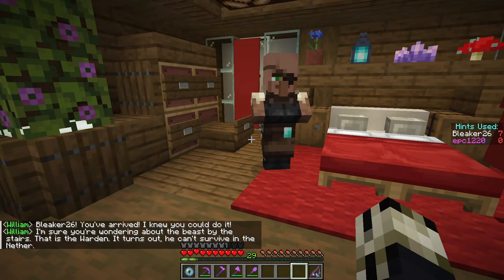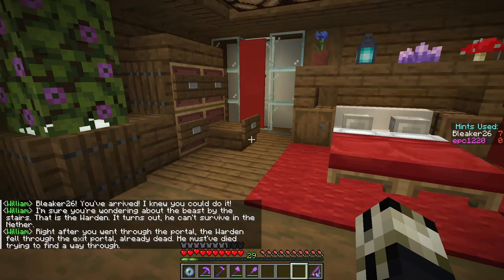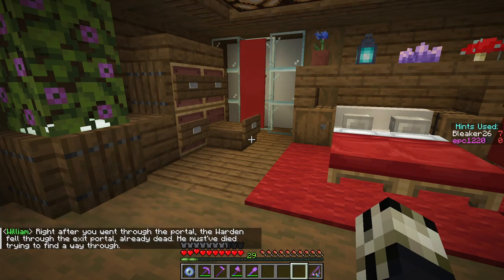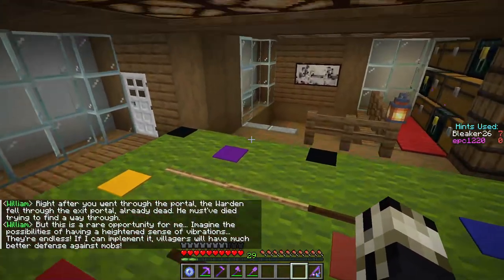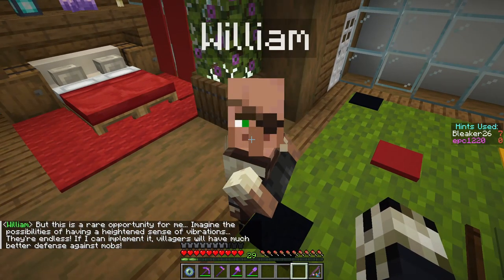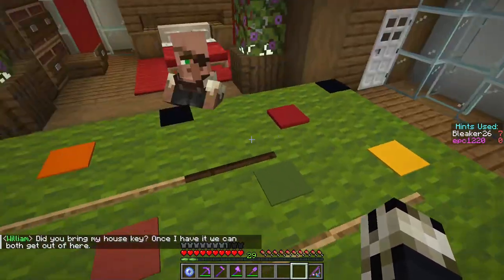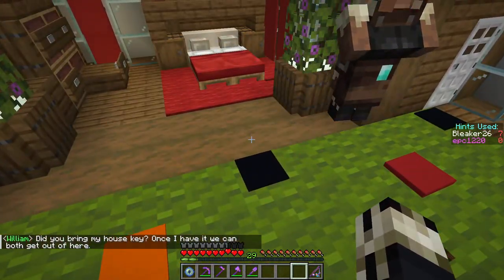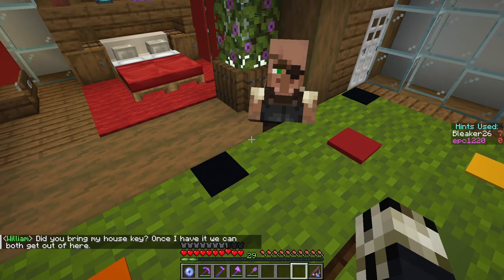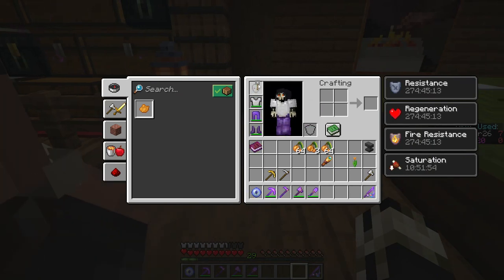Thank God I've arrived. 'I'm sure you're wondering about the beast by the stairs. It turns out he can't survive in the nether. Right after you went through the portal, the warden fell through the exit portal, already dead — must have died trying to find a way through.' Cool. 'Imagine the possibilities of having a heightened sense of vibration — they're endless and I can implement it. Villagers will have much better defense against mobs. Did you bring my house key? Once I have it, we can both get out of here.' House key? Why the hell is there a house key on my head?